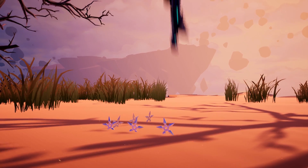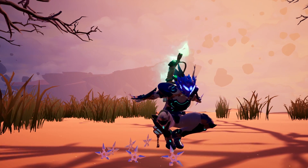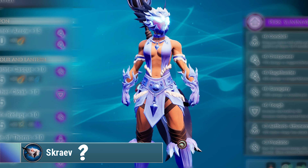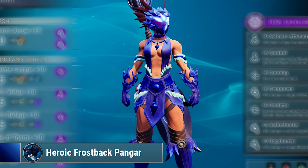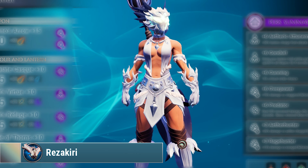Hey guys, my name is Doe and today I'll be showcasing what the heroic dyes look like on your armor. I'll be showcasing it on the Season 4 and Season 3 Hunt Pass armor — you can't get these anymore currently, but I'm choosing this armor because it has different textures for the pieces so you can see what it looks like on different surfaces of armored material.